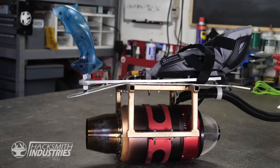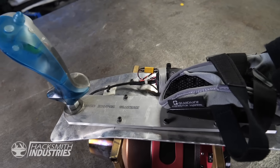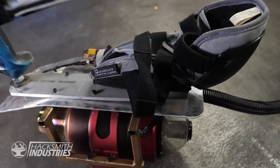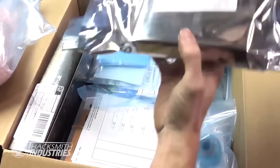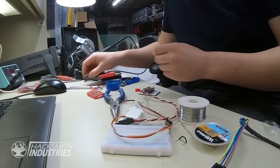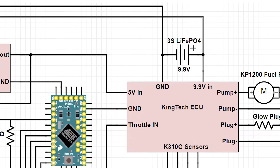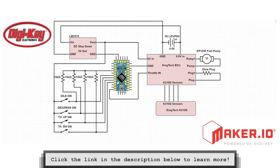To control the jet engine, we used a USB joystick attached to the arm mount. The issue is interfacing the joystick with the actual jet engine, so we're actually going to have to make our own circuit in order to do this. To see the complete circuit diagram of how we actually interfaced with the jet engine, check out our page on maker.io.